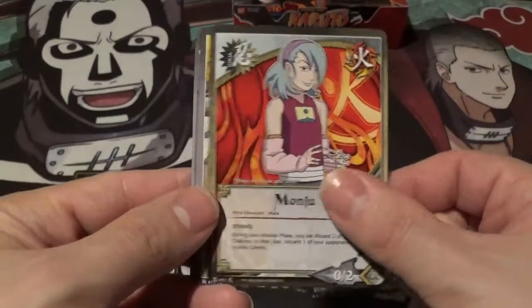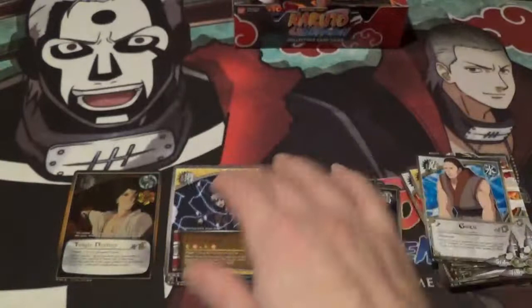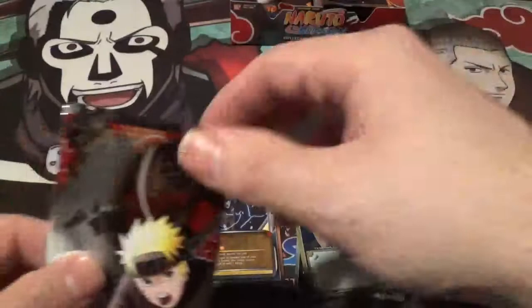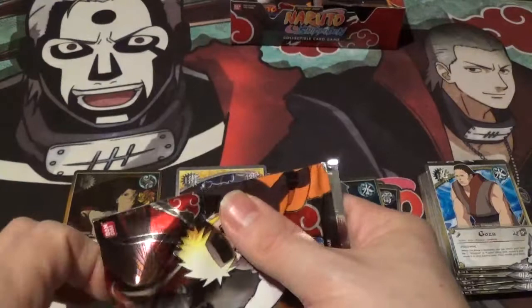We got Rajin, Monju — that's a new one — Giant Club, Tetsuji, Kotetsu — I really love that artwork — Gozu, and a rare Lightning Style Earth Slide, very cool. Yeah, that mission I'm actually pretty impressed with — that's definitely a solid mission if I'm reading that right. And since you can play it on your turn, you get that instant advantage of any type of effect.